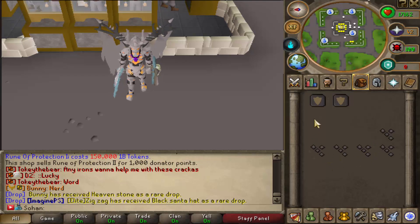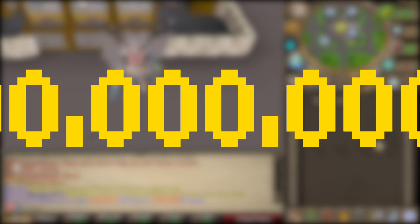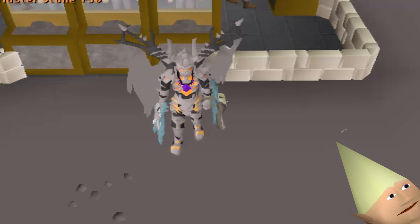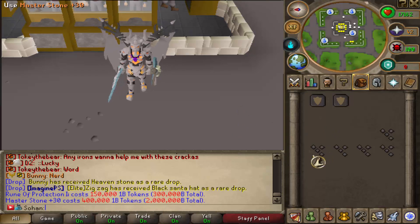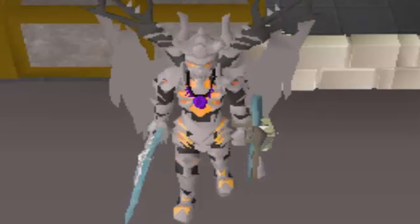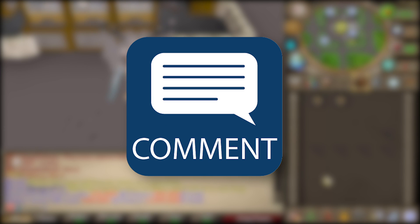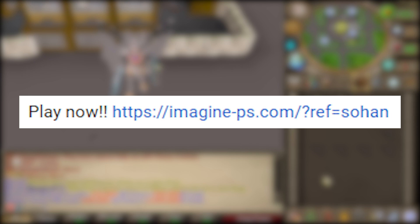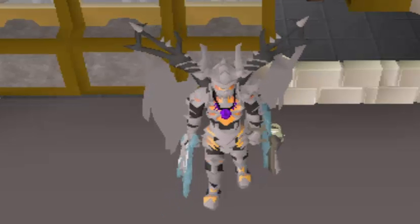Alright guys, just for the start of today's video, I'm actually going to be giving away 2 Runes of Protection 2 worth 150 Trill each for the first 2 comments, so congratulations to whoever won those. But for the main prize, I'm going to be giving away 5 Master Zone Plus 30, so these are all worth 400 Trill apiece, and they are very useful in-game. To enter the giveaway, all you have to do is like the video, be subscribed to the channel with notifications on, comment your game name on ImaginePS, and click on my referral link in the description below. Good luck on that giveaway, and I hope you enjoy today's video.